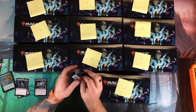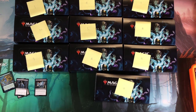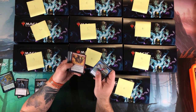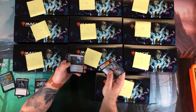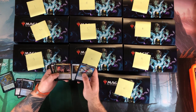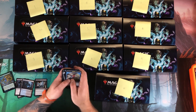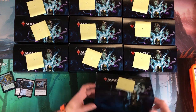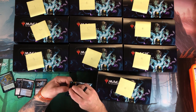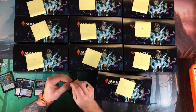Next pack: foil Reckless Charge and Creeping Tar Pit. Creeping Tar Pit was over ten dollars before this reprint but has dropped off since then — still some value there. So far this box, and I think I'm remembering it right that this one had Vegevine as the box topper.